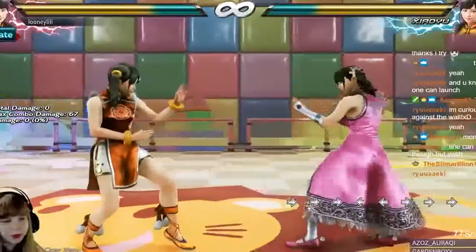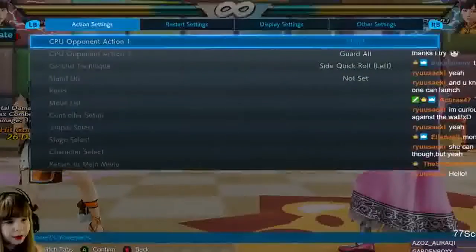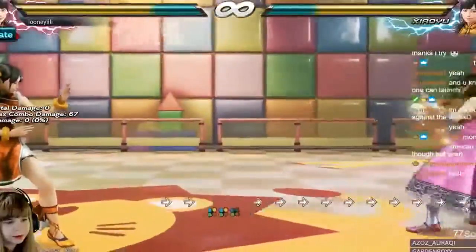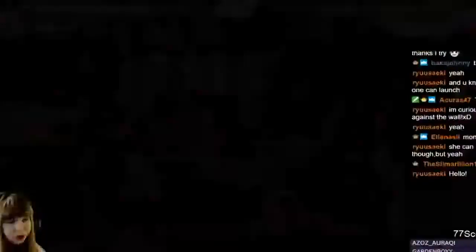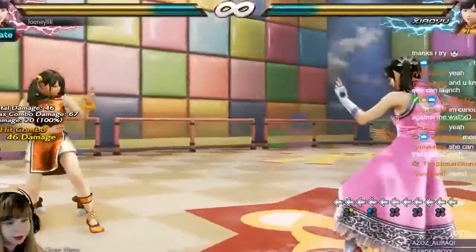The first one being forward 214 now being a counter hit launcher on the second hit. I don't think this is a very useful buff because you will never hit the string on a good opponent. The second hit is a high, so it's kind of useless in the neutral.